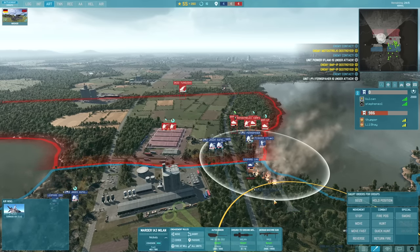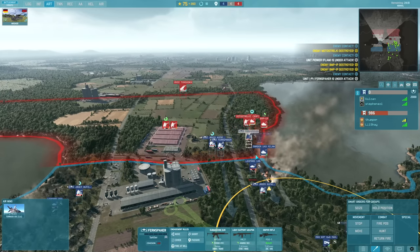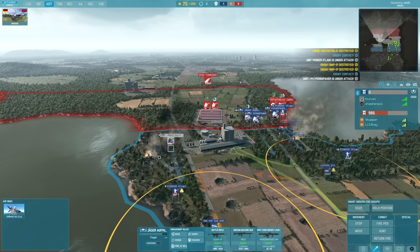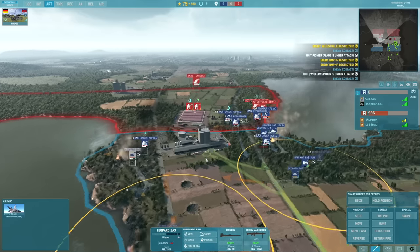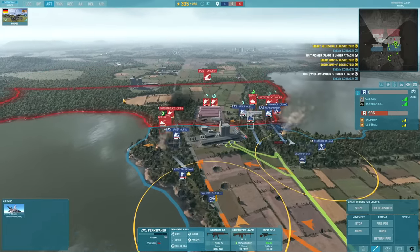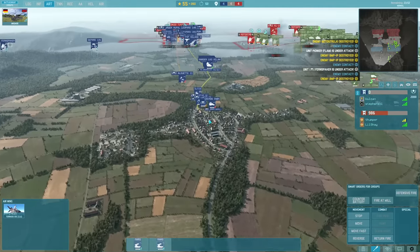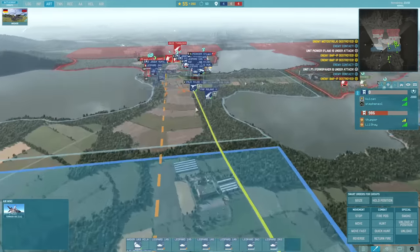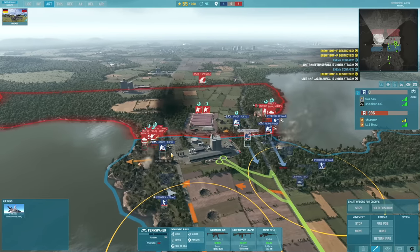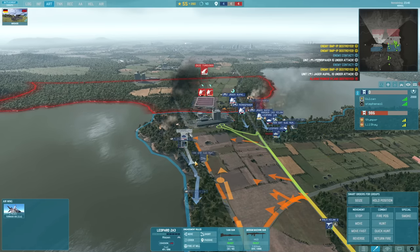Let's get the Furnspear to fall back - it shouldn't be engaging armoured targets, that's for my Jäger to do. He's trying to sneak up on me with the T-80, still there on low health apparently. Let's bring in my artillery here - these should be getting resupplied. My tank line is on its way, which is good. The Furnspear looks like they might get away. But his next wave of infantry has arrived, so I've got to be super careful now.